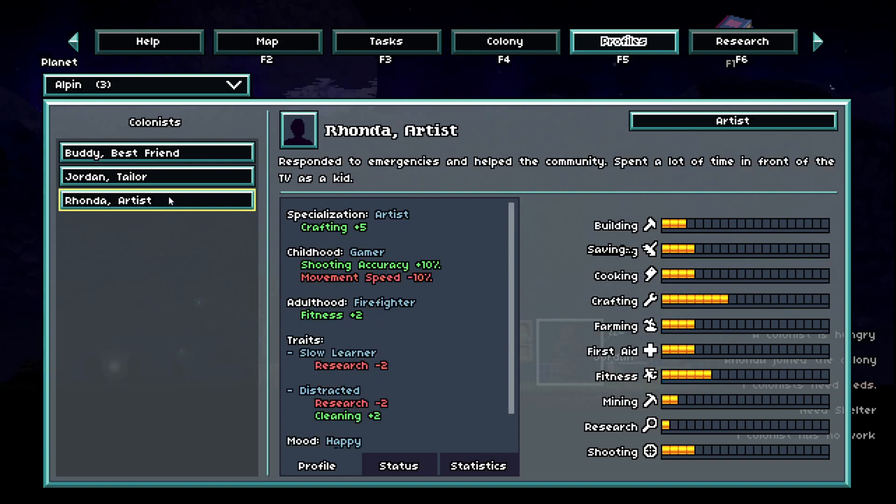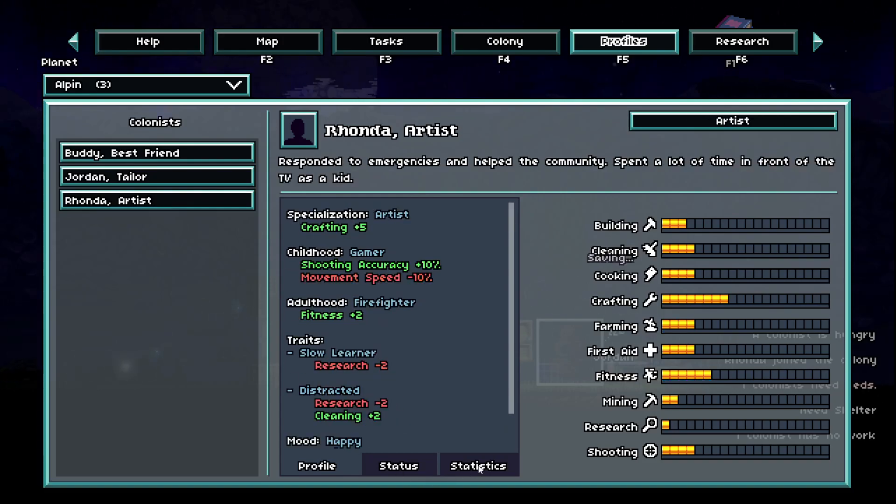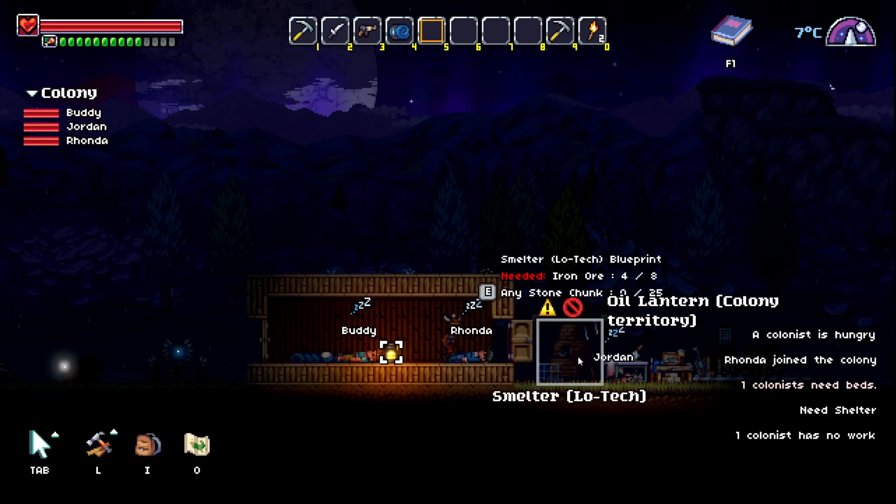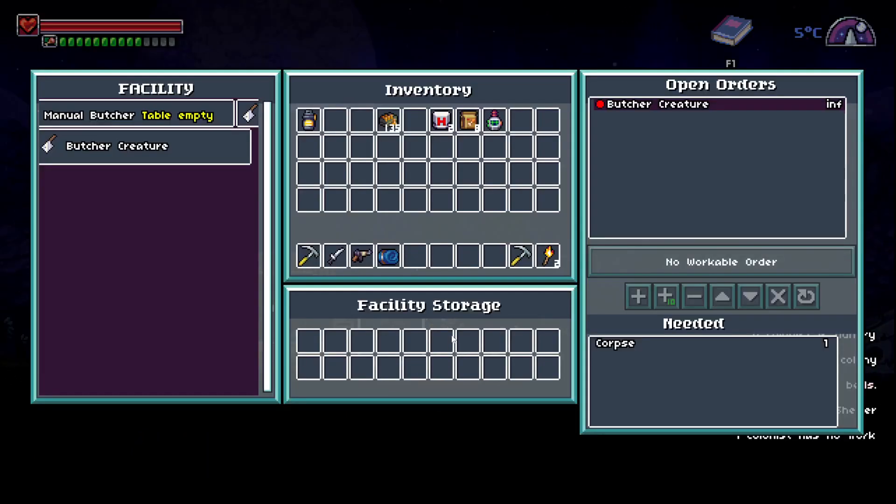Well, you're good at shooting. All right. Artists. Statistics. Okay. All right. So we got that, we got that. Butcher. Sure.